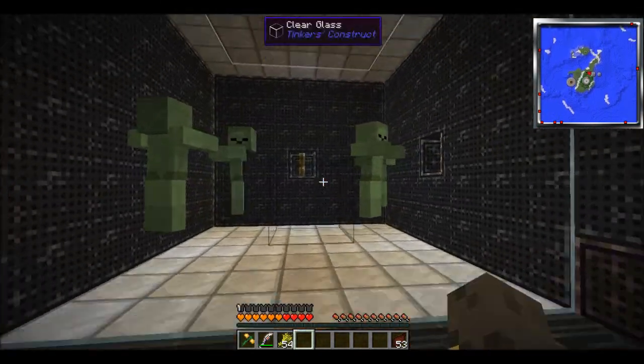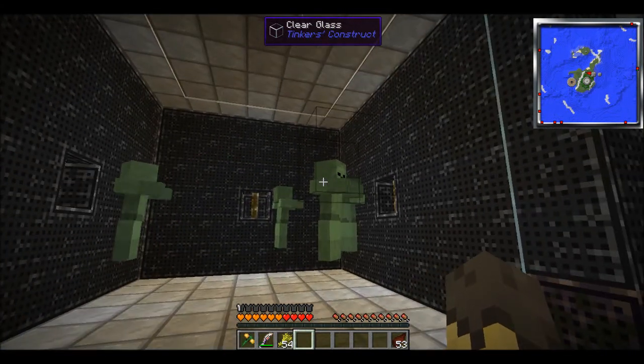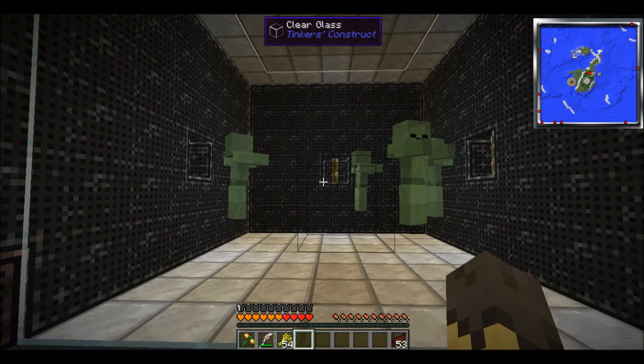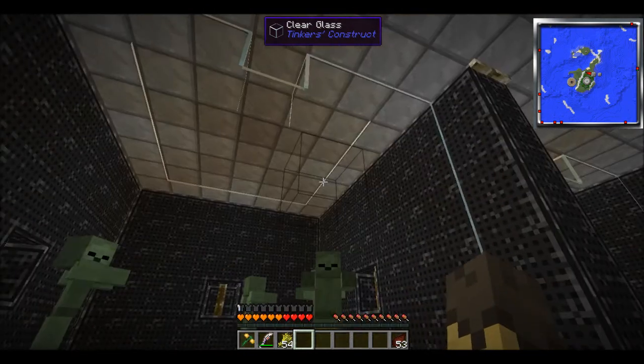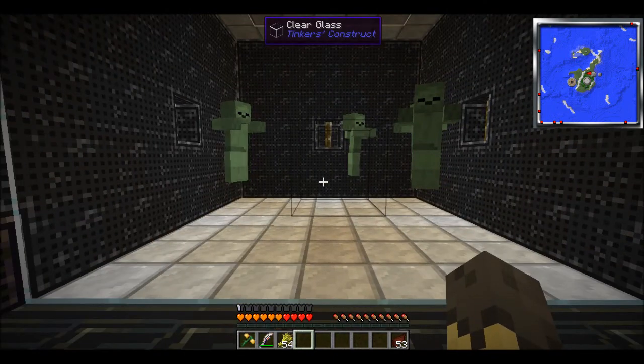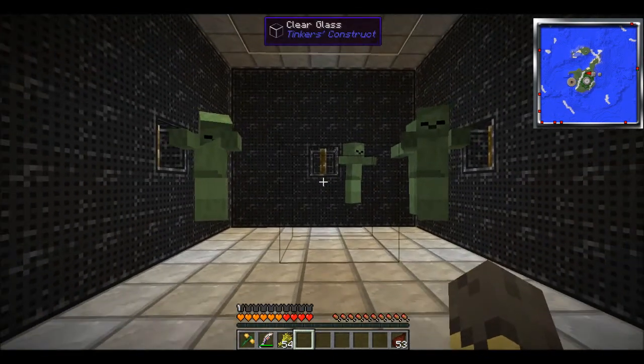Zombies. These guys are pretty difficult to catch, because like real zombies, they do burn in sunlight. So if you want a bunch of these guys, what I'd recommend is either going out to an Ice Plains biome at night - they spawn mostly in Ice Plains biomes - and just grabbing a few before the sun comes up.